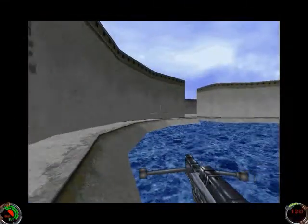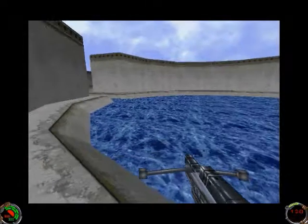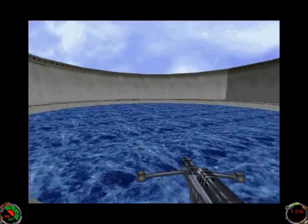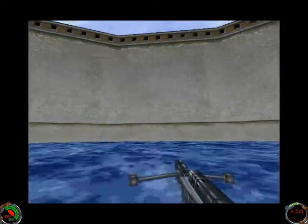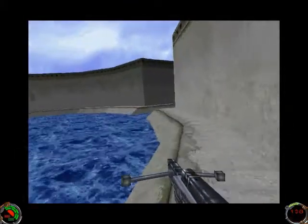So first thing we need to do is find our way into the city and then into the Palace Tower area to see what's going on there. There's a secret right in the very beginning of this mission here — you've got to go underwater into the middle, swim down, and there's a little alcove down here with an armor vest. That's your secret area, and then you just swim up and out before you drown. There's your first secret.